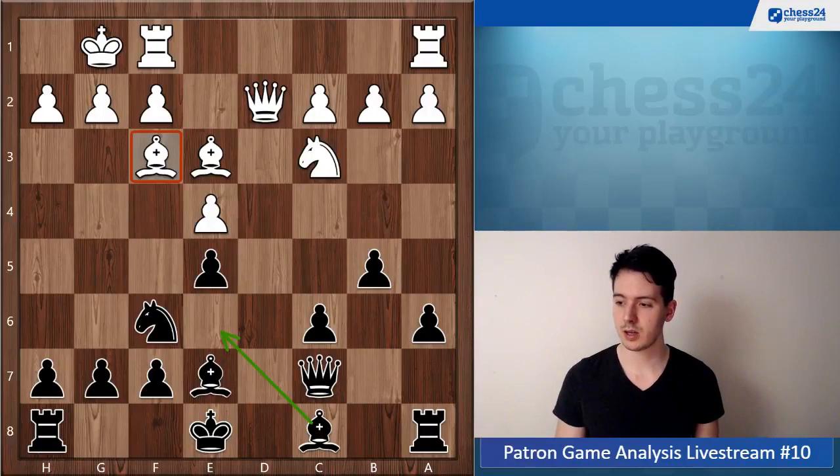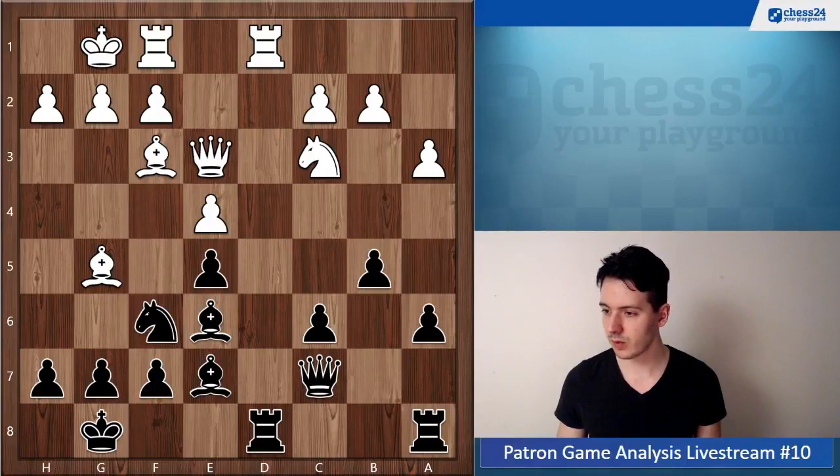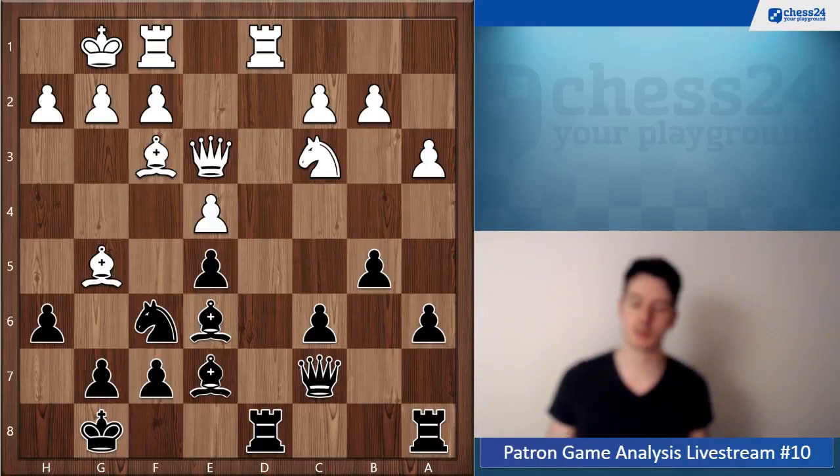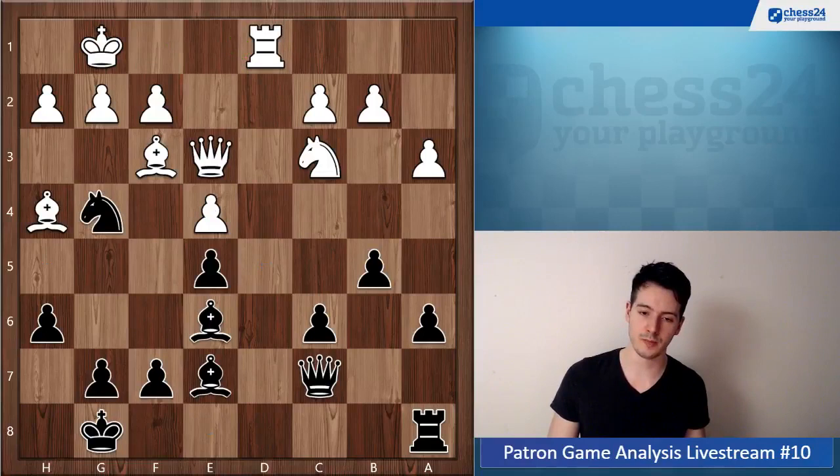Rook ad1, which should be Nc6, a3, castle — this is all good. Rook fd8, Queen e3. Now you go a5, which is quite possible. I also looked at h6, which would be another natural move. Bishop h4, and now you have this interesting idea to take on d1, and white cannot take back with the rook because of Knight g4 hitting both the bishop and the queen.